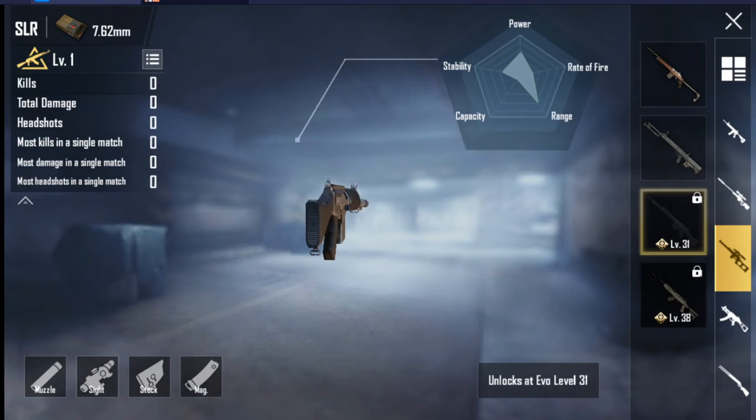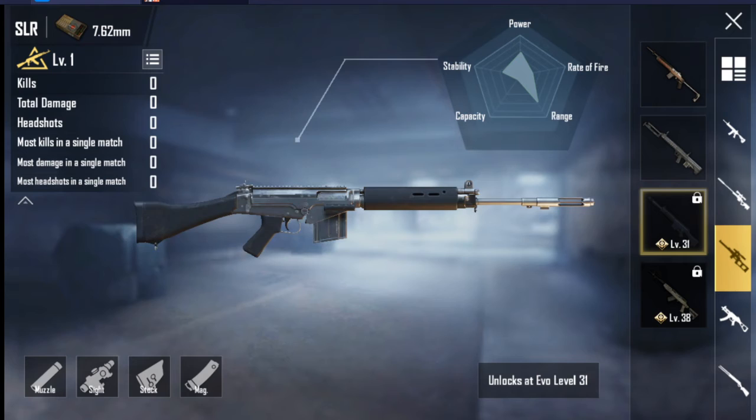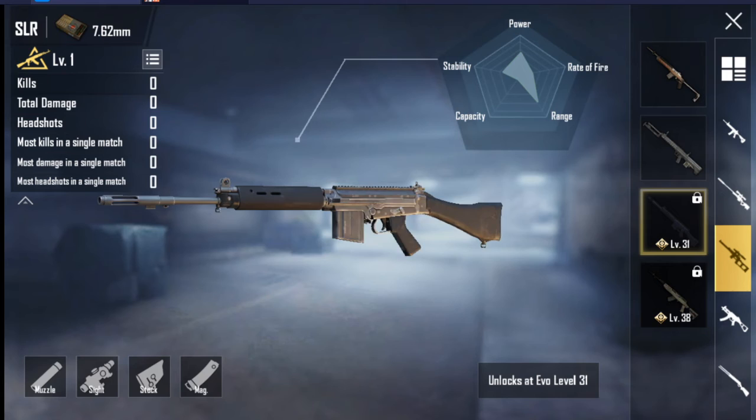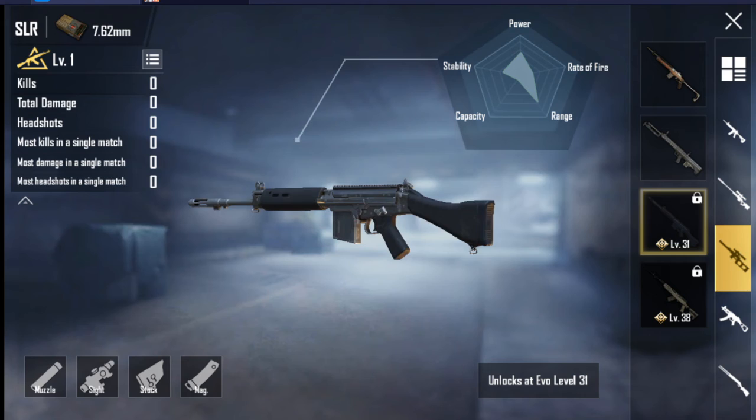Trivia: the SLR is based on the L1A1 SLR, a British version of the Belgian FN FAL. The SLR is referred to internally as the FN FAL, possibly showing it was originally intended to be a DMR with an automatic fire mode. Specs: 7.62mm bullet, magazine size 10, semi-automatic, rifle type.